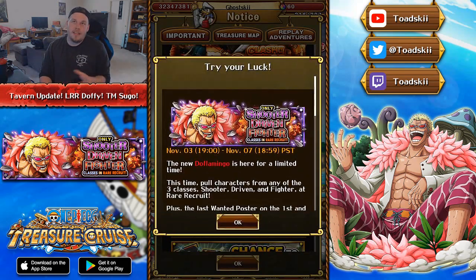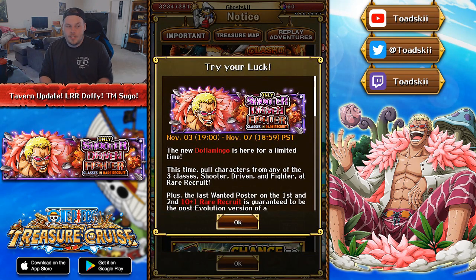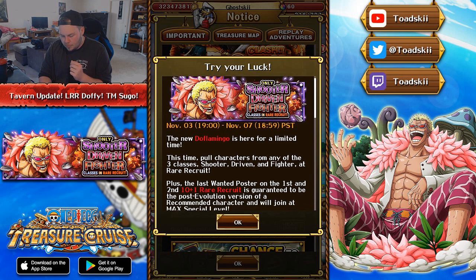You've got to think that you should be trying to save gems considering the Treasure Map Sugo is coming, as well as the elusive Gear 4 Enami Sugo Fest. We still don't know when that's going to be released, but I would assume it's going to be around Thanksgiving time — within the next two to three weeks. I would expect Gear 4 Enami to be released around then, but who knows.